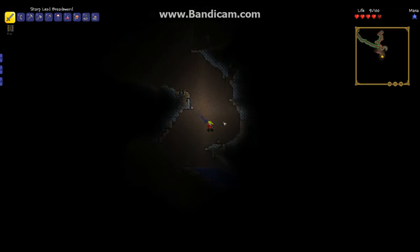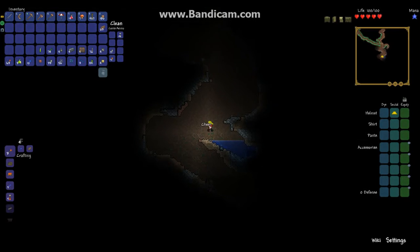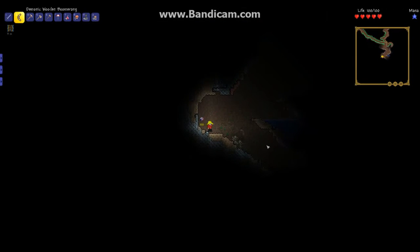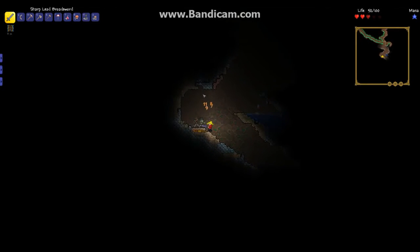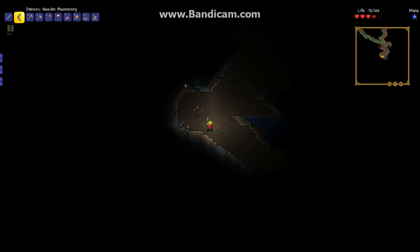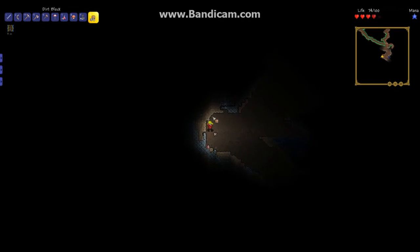Keep on heading down into the depths. And another chest — we got glow sticks though, so it's worth it. I see some lead over there. These zombies — kill the demon eye with the boomerang and head to that lead.